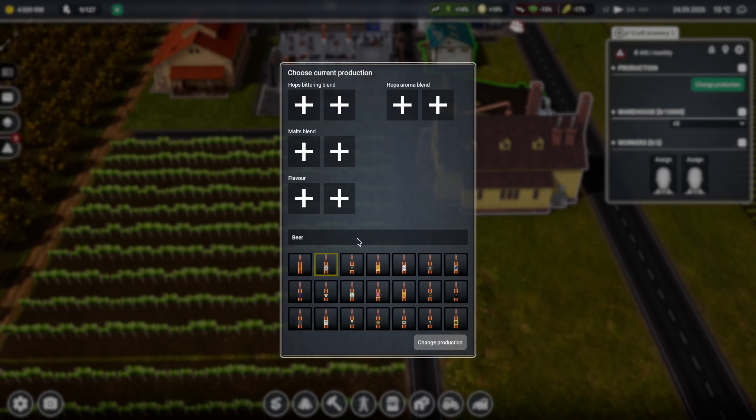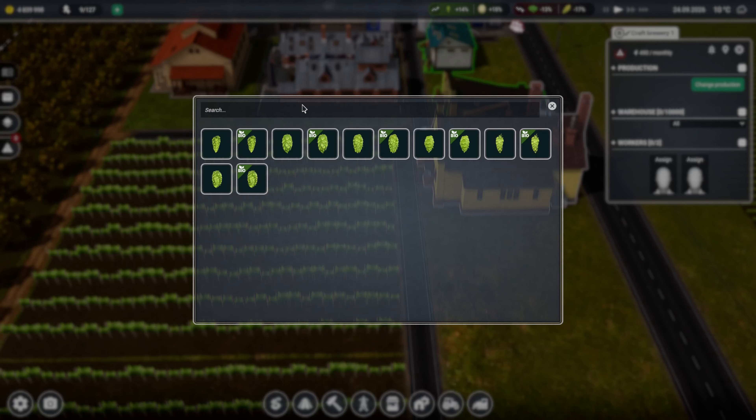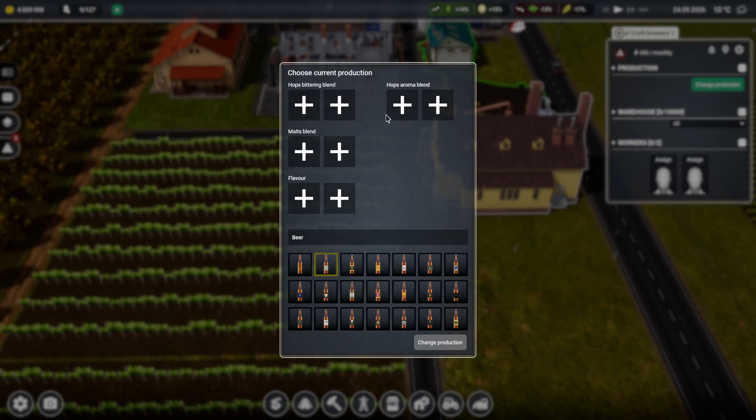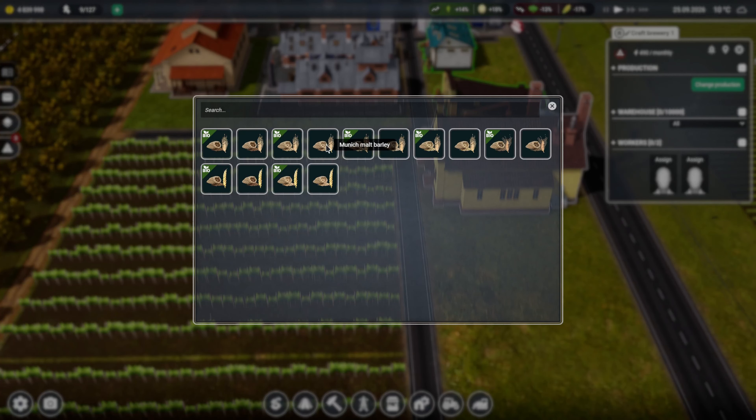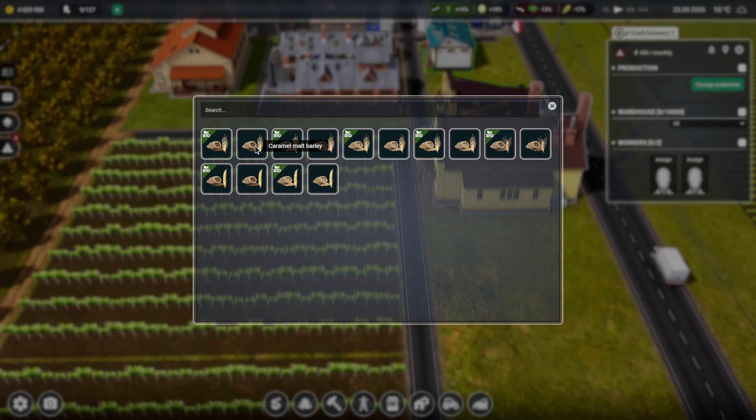Let's have a look at what production we can do. This looks relatively complicated. So we need a type of hop, and then we need another type of hop - I assume we can use the same one if we want to. Then we need barley - interesting, caramel barley.